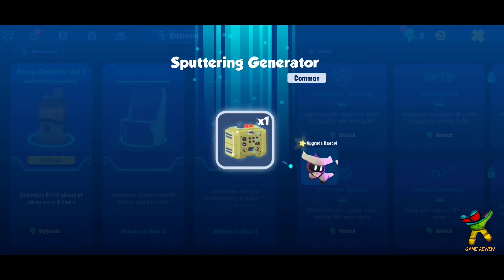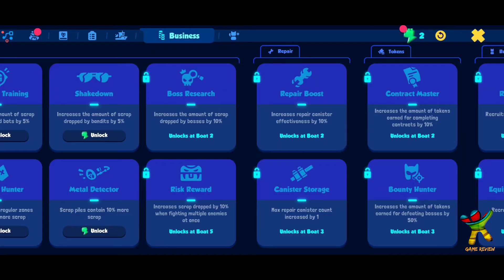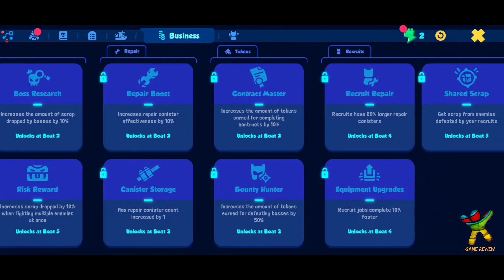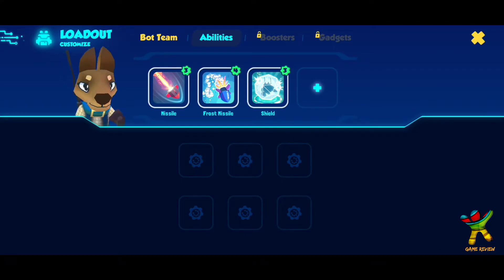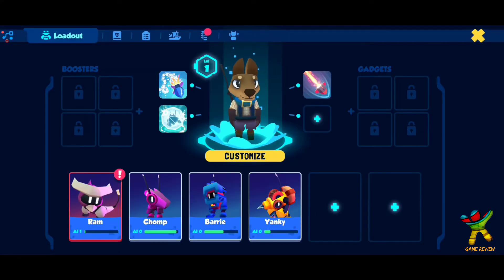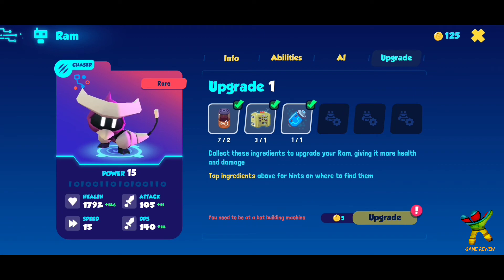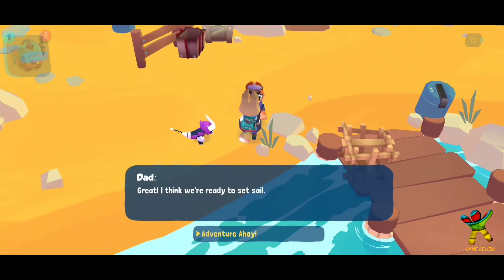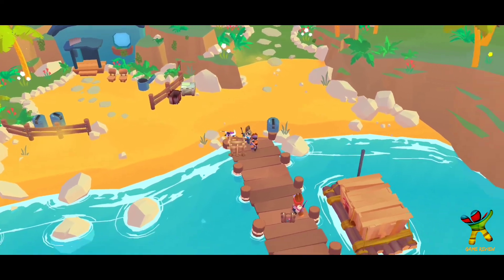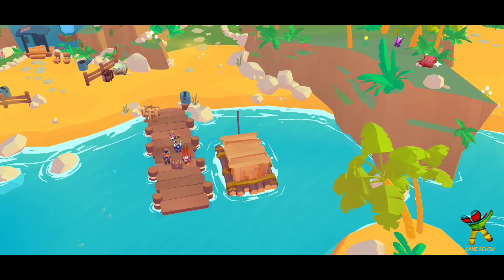Every 6 hours you will get scrap pieces — I will get 5, 6, 7, total 8 pieces. There will be a lot of researches in the future. Here we have all bots that I can keep, total 6 bots, and here we have abilities. It's a good thing, so we will upgrade the other places.